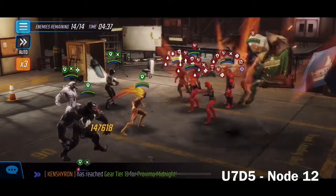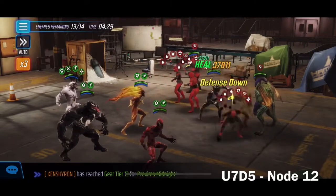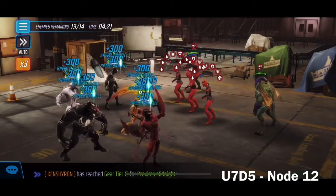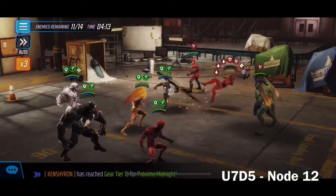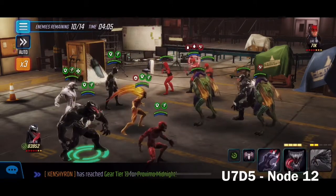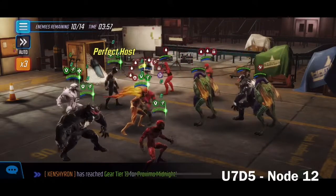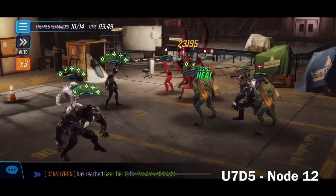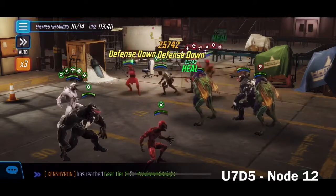I'll show what happens if we leave Daredevil alone — we'll spread some debuffs and go after the Hand units first. Another Daredevil drops, which is sometimes the problem. We can spread debuffs out to those guys. Actually we're not doing that bad — I was trying to demonstrate what happens when you leave them, but right now we're in pretty good shape, so that's working better than I planned.